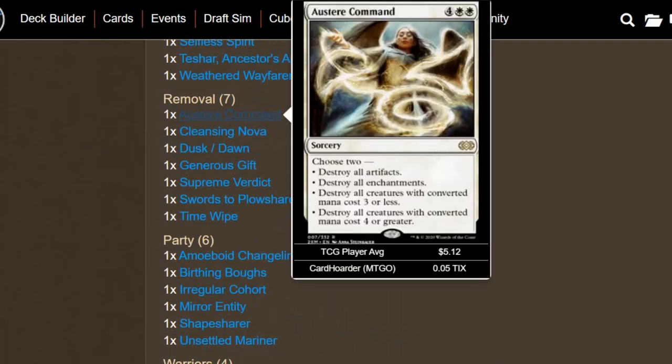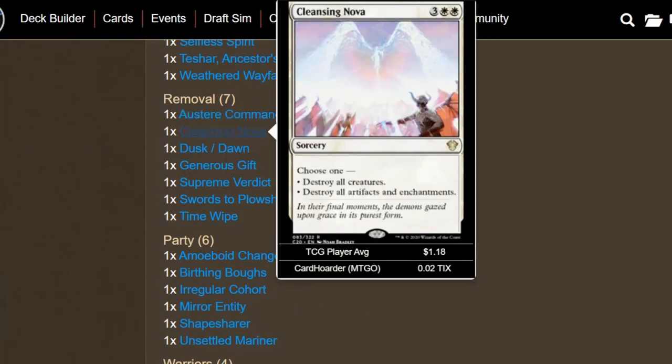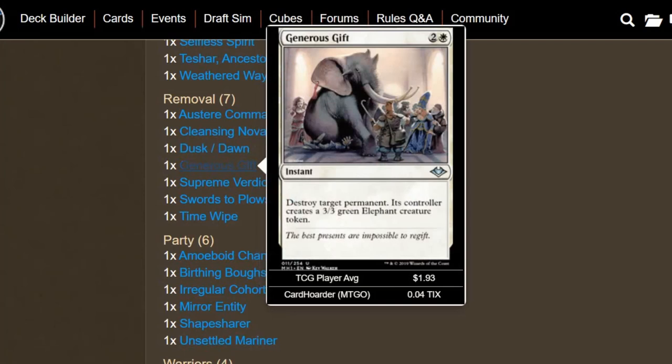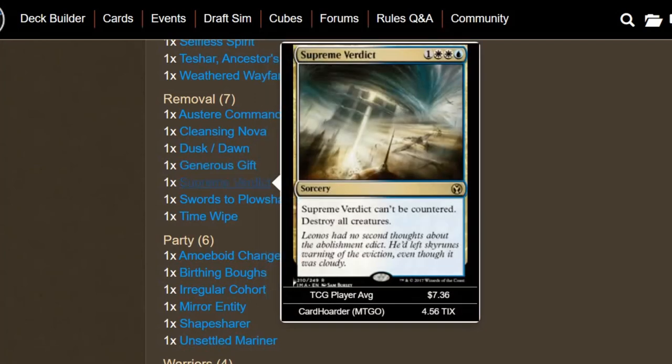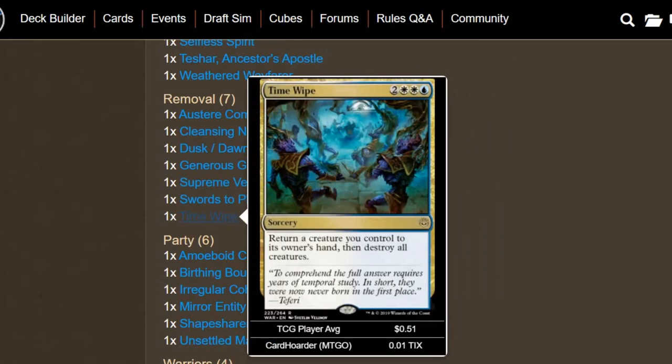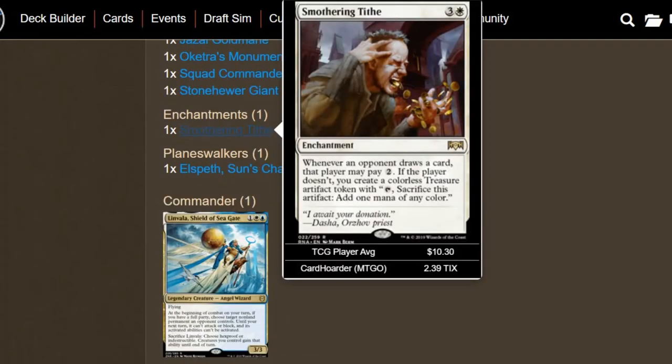We have seven removal spells. Austere Command is one of the best board wipes in white. Cleansing Nova is kind of a poor man's Austere Command, but still a pretty good card. Dusk to Dawn also brings back all of our creatures with power two or less from our graveyard to hand — it should protect most of our creatures since we have more utility creatures with lower power. Generous Gift targets any permanent, which is nice if you have a problematic land. Supreme Verdict is a staple in blue-white — can't be countered, destroy all creatures. Swords to Plowshares is another staple. And Time Wipe — we return a creature we control to our hand then destroy all creatures. We'll use it to save Linvala or Glennelendra if they're about to die.